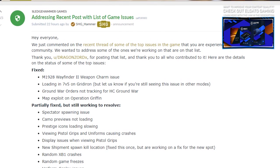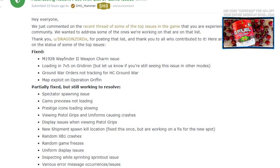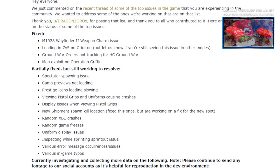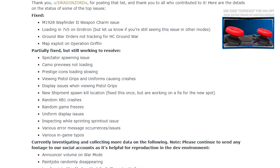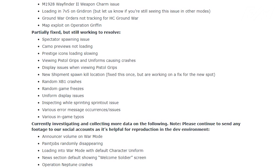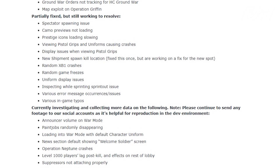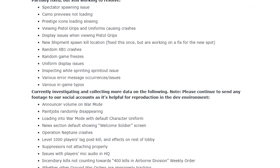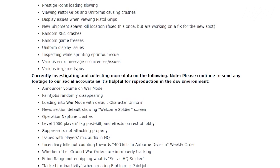Thing five is hot fixes. We detailed a ton of changes that may be coming and issues Sledgehammer acknowledged as under investigation. I'd expect some fixes to start as early as tomorrow with the content refresh. Maybe we see the war announcer volume fixed, camo previews not loading properly addressed, or suppressors not attaching properly to weapon models resolved — smaller things that could be sneaked into a hot fix alongside the content update.